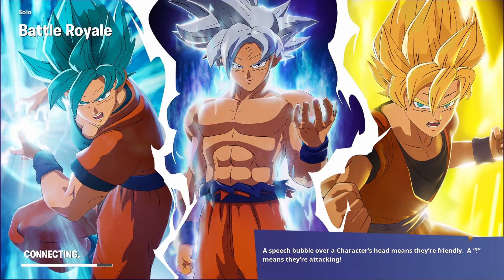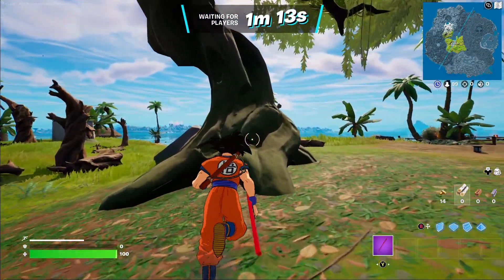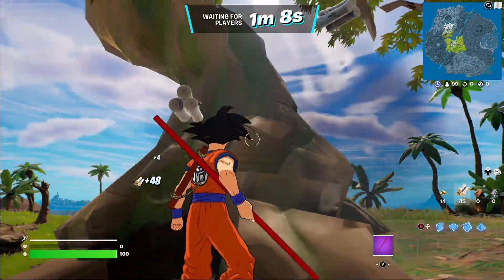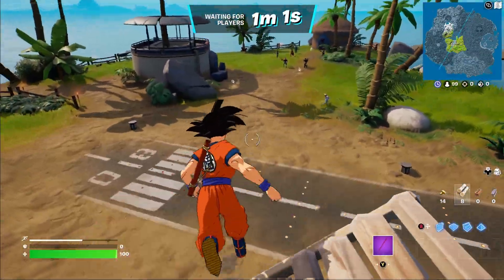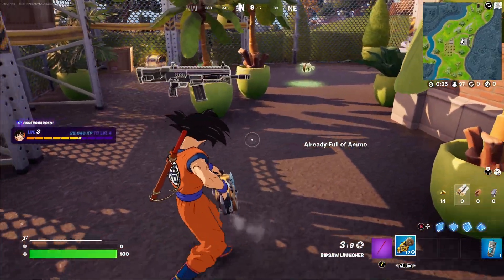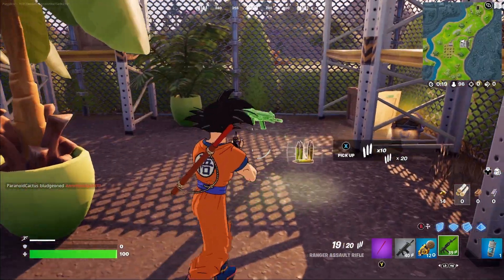Look at the sick loading screen — Goku looks so much better there than the actual in-game Goku, but it is what it is. Okay, look at Goku destroying these trees with his staff. Look at the skills on the building — we're out of materials already. Why do I have Christmas lights on, bro? What the hell? Oh, is that a minigun or a chainsaw? Oh wait, there's someone here.